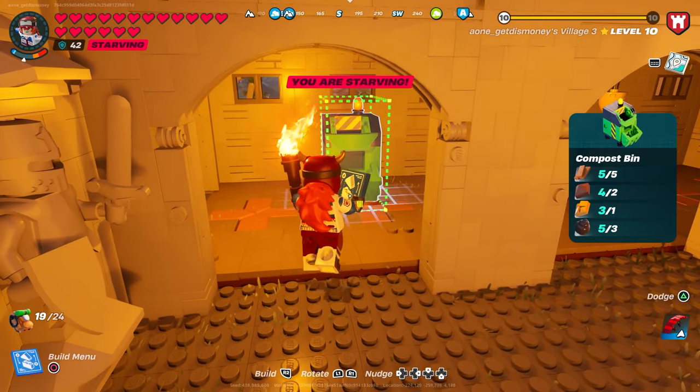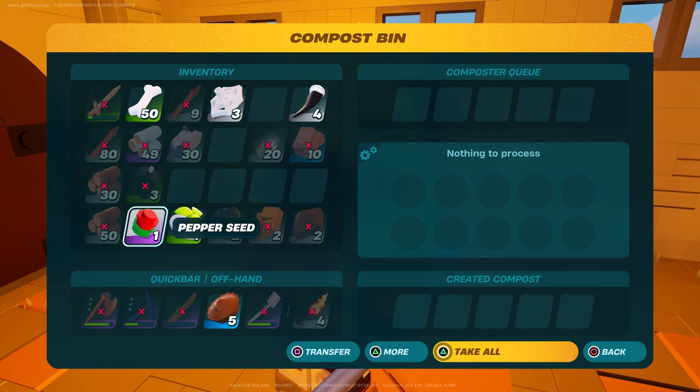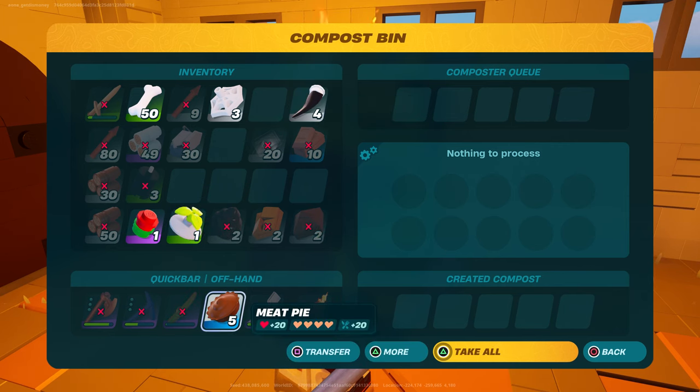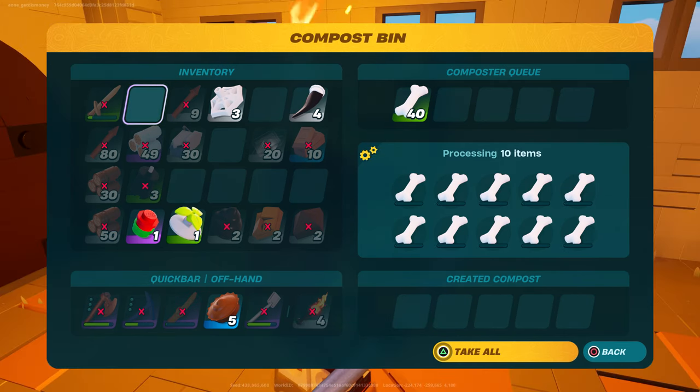Here's all of the materials required to build the compost bin. The way it works is you put in resources such as bone, animal resources like silk, shells, claws, and seeds also work. You put in any of these types of items and eventually they'll turn into biomass, fertilizer, or soil. It actually takes a long time to process, so you may want to put down a couple of compost bins. It took about five minutes for the first batch to process.